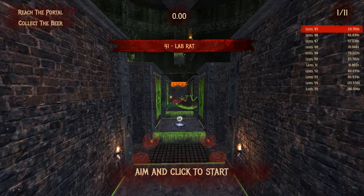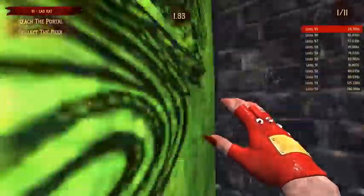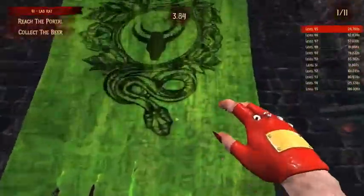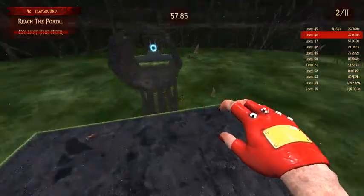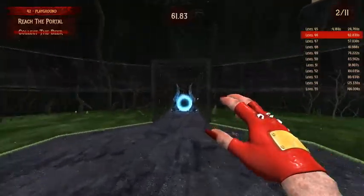Hey guys, what's going on? Welcome to Where's My Beer, episode five, floor five. Let's do this! I know it's meant to be part five, but first up we have Lab Rat. Straight out the spawn, just go straight in here and get the beer.